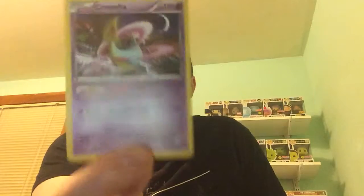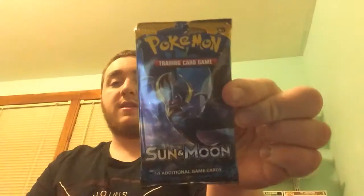It's kind of cool. And then our last card is a Cresselia. So I'm excited about that Break card. Next we're going to do the pack of Sun and Moon.